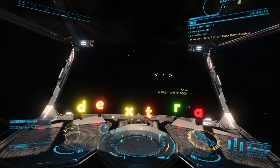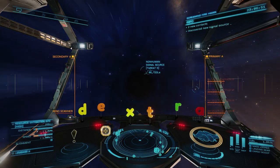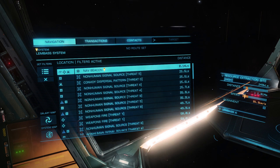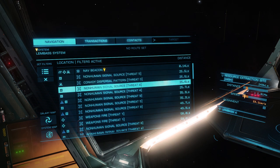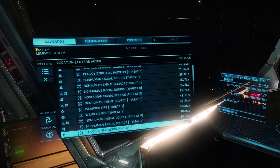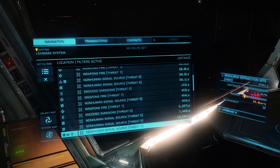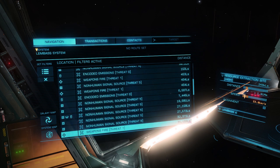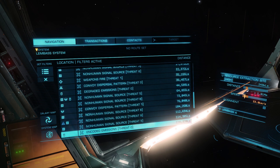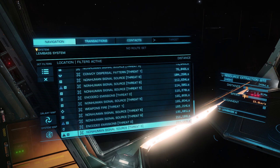After you do this, you'll need to go back to Super Cruise and open your left panel. Now you should see a huge list of identified signal sources. The ones we're interested in are the non-human signal sources with a threat level of 4 or below. This is extremely important because these signals will always lead to scouts. Signals with threat levels of 5 or above are likely to contain interceptors, and we cannot kill those with AX multis.